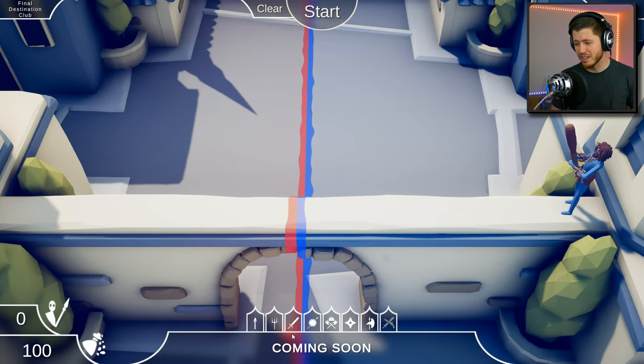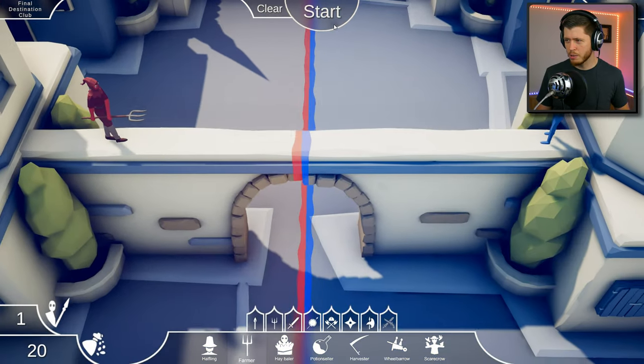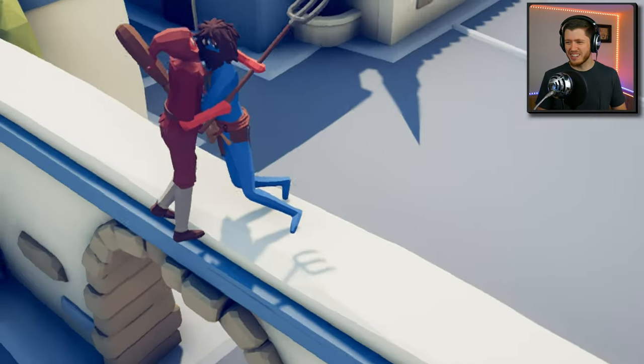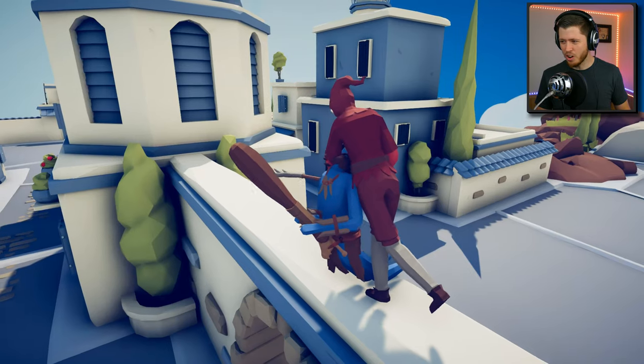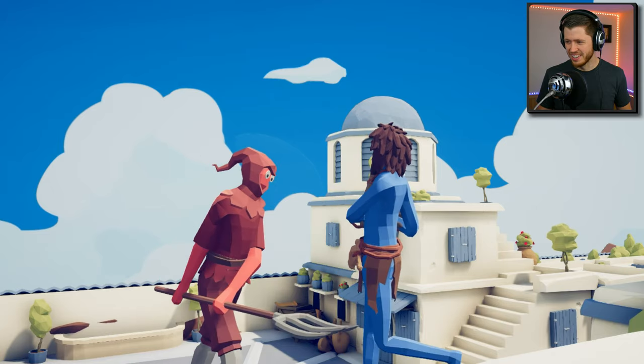We've got a caveman with a club. I'm already really excited to see what the pirates are like when they come. How about a farmer? I don't feel like the farmer can take on the club guy, but this is gonna be great. He totally whiffed and missed - and look, he's giving him a hug! He's gonna break his neck! Oh - that was brutal. Okay, the farmer can take on a caveman! I was not expecting that.